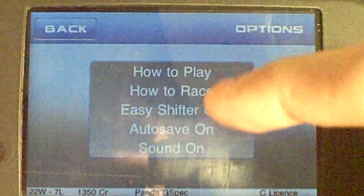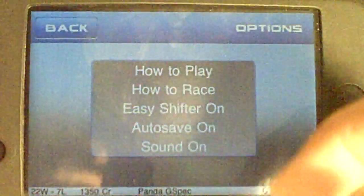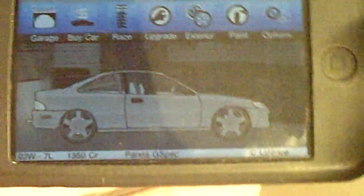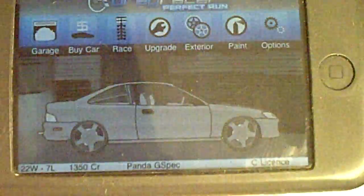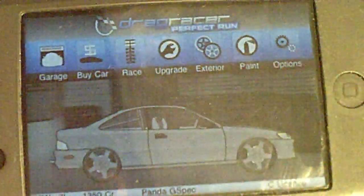In options you get: how to play, how to race, easy shifter on/off, auto save on/off, and sound on/off. I have easy shifter on because it's just much easier for me to play. Down here you get your license type, what car you have, how many credits you have, and there's one stat I'm not sure about, so sorry if you're wondering what that is.